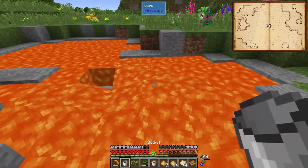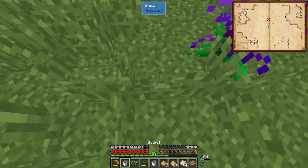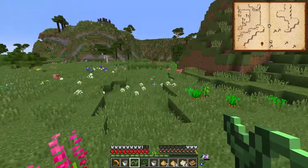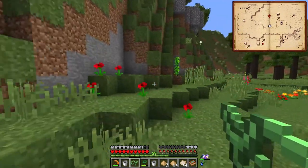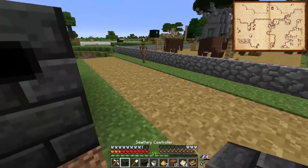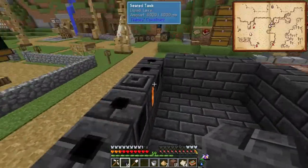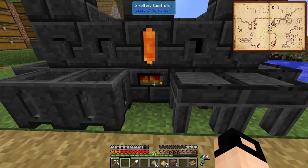We got almost everything for the smeltery. It's nice to travel with the slime sling and the valor kite - check this out. I'm not sure if it's faster than just normal slime sling and bouncing. That's definitely faster, so the valor kite is basically useless - I'll just delete it. This is the perfect spot for the smeltery, so we're building it here.